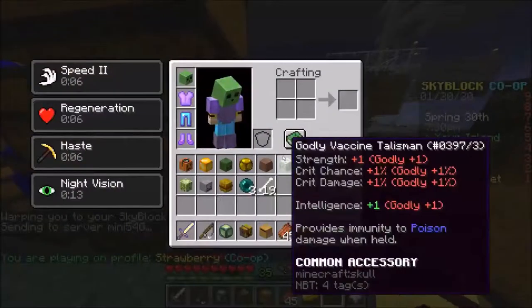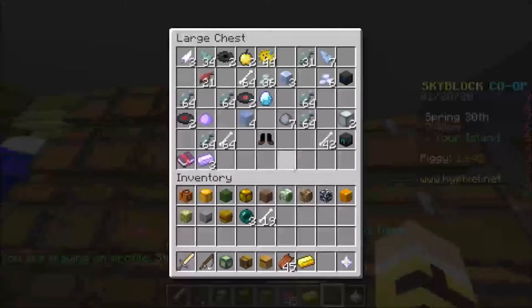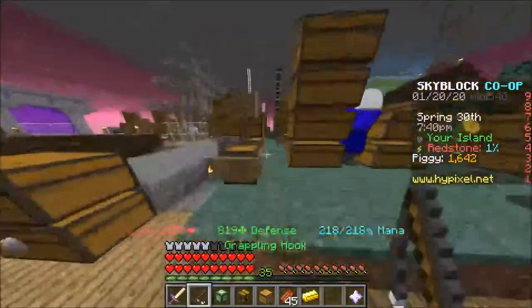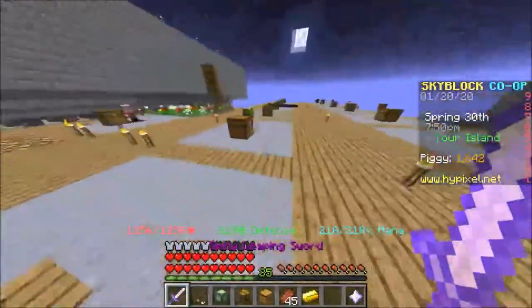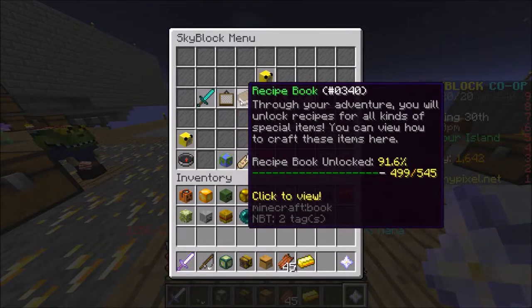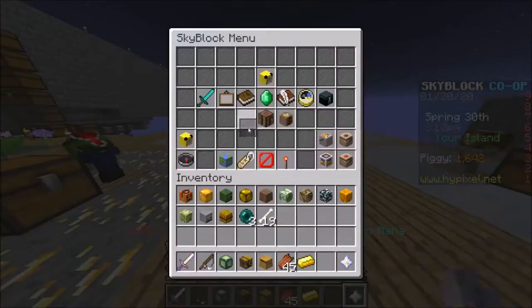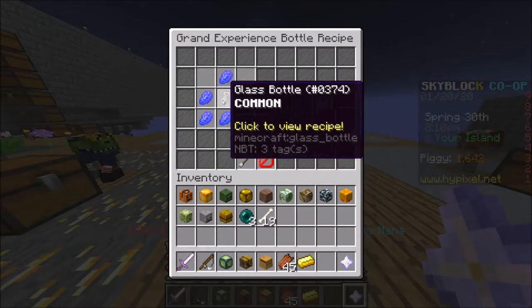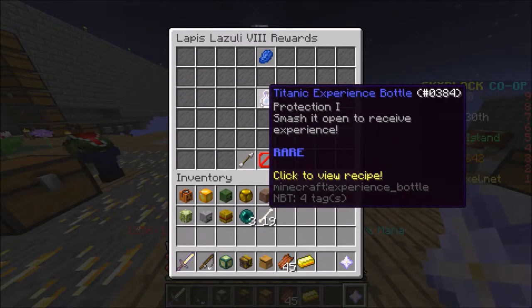Let me show you what a grand EXP bottle looks like - I don't have a Titanic with me. You can check in the auction house. Or you can just have a lapis minion set up - a bunch of lapis minions - and you can craft some grand EXP bottles or Titanic EXP bottles if you really want to. It's in the mining recipe. Go to collections, mining, lapis, and you'll see the good stuff: grand EXP bottle requires this much material, and the Titanic EXP bottle also needs a lot.